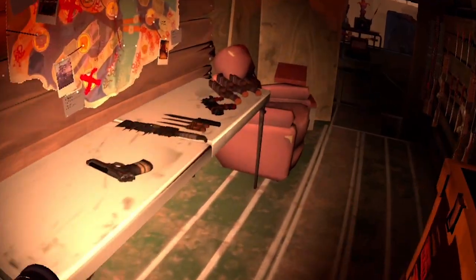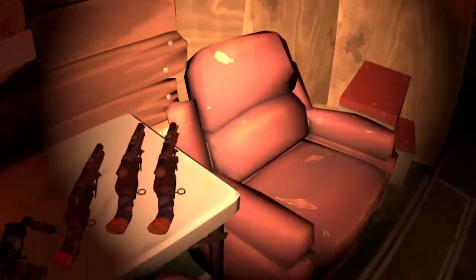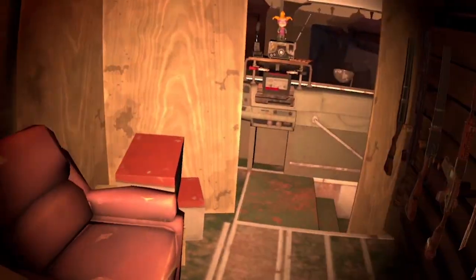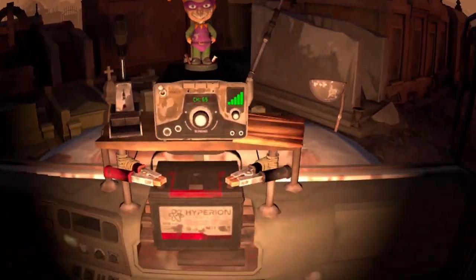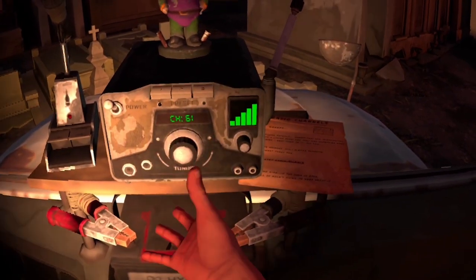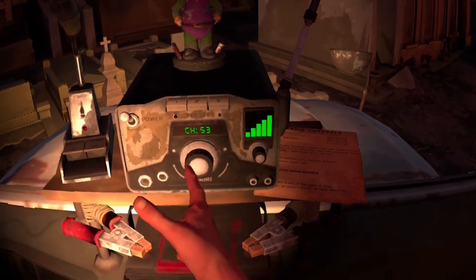We've got some things that could be exchanged for workable metal, but we need them for trades. Let's see if we can pick some up. It looks like Sunny's is not open — let's go to 47 to get some map info.